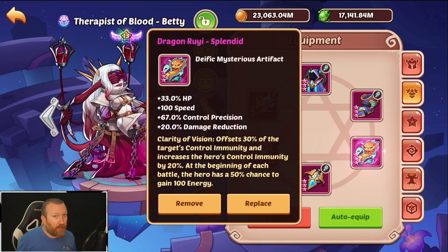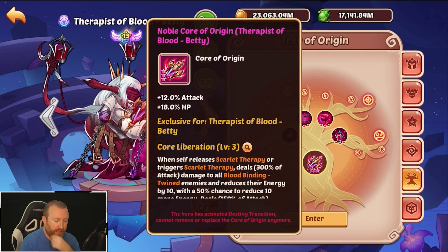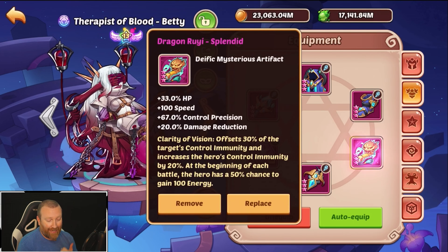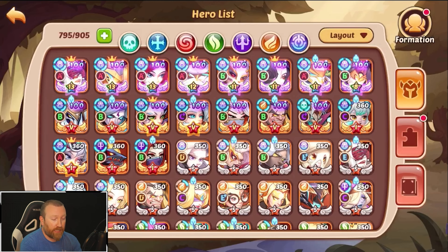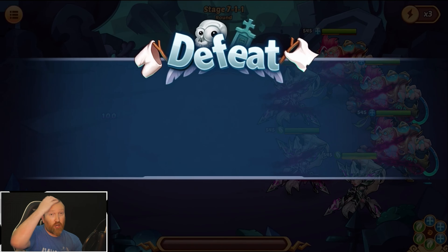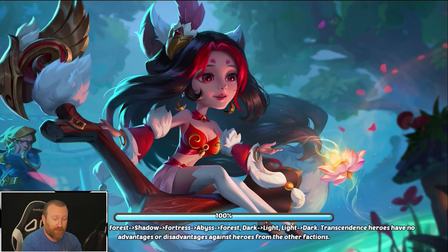50% of the time — but as we all know, 50% of the time it works every time. Now I do want to state this is going to be more useful if you have her noble core, at least the first primary core, because the CC chance is a little rough when you don't have the extra attempt from a core. However, the fact that this also gives control precision and control immunity offset means the normal ability actually has a much higher chance to CC enemies. I'll show you right here — we'll jump back into this fight with her core off so you guys can see the true chance. Right here you can see we CC'd all but one enemy, which is just absolutely insanely good. Normally when she's doing these things it ends up not being that great because she doesn't have a high chance of control, but now that we're running Dragon Rui, even without a core, this is really really strong.